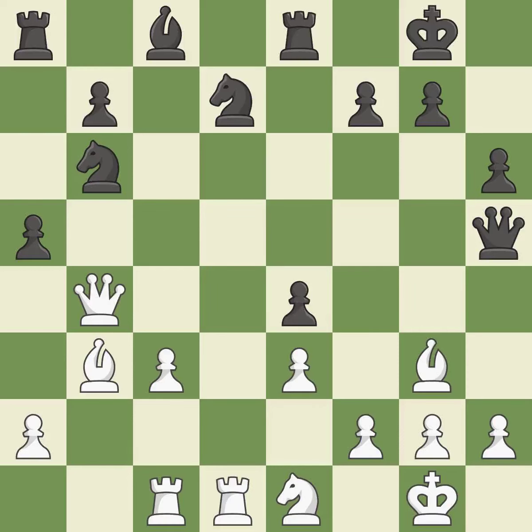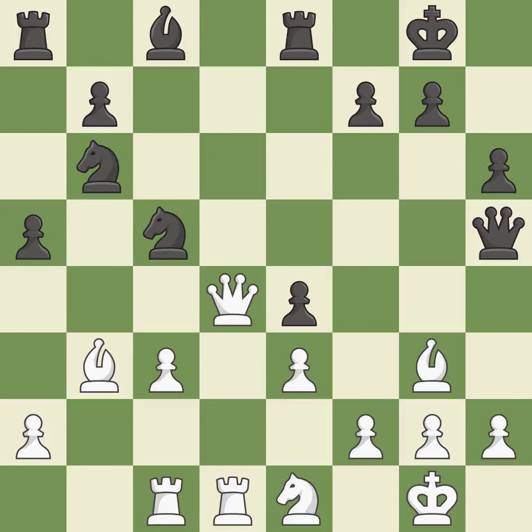A pawn kicks the opposing queen, forcing her to move or risk being captured — it is ideal. This moves the queen to safety — it is best. This mobilizes the knight, allowing it to control more of the board. This is the only move that works, and it is a great move.